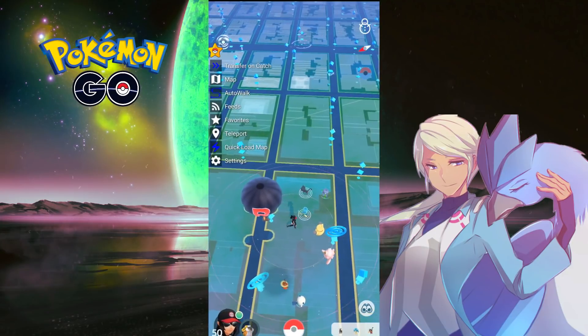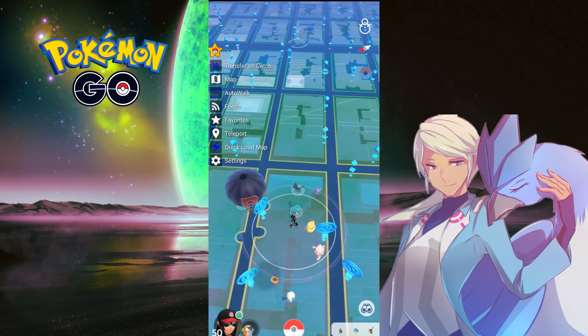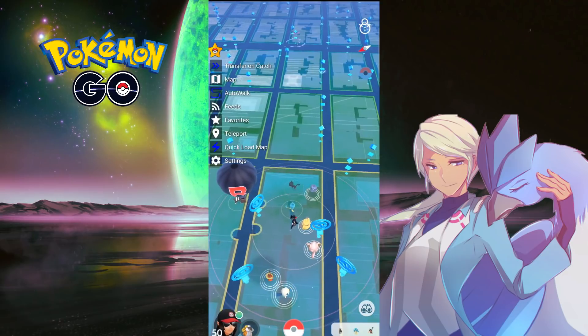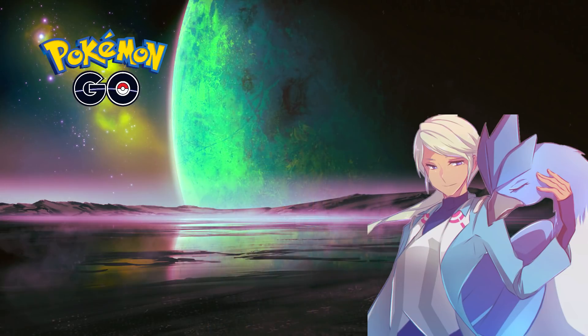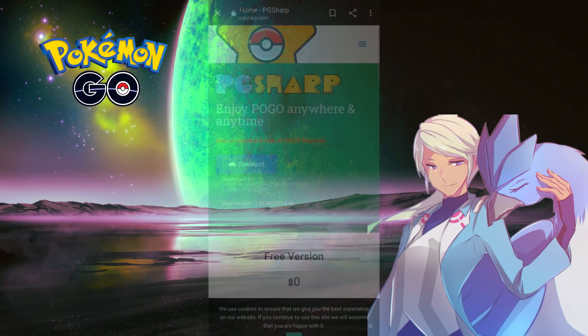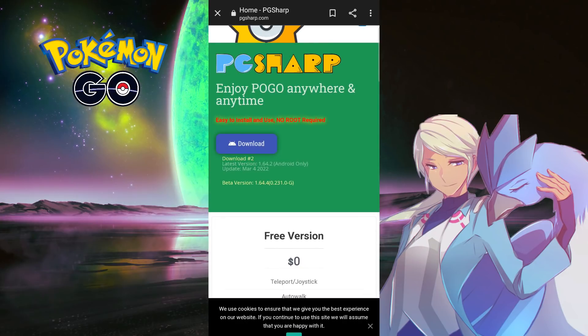Hey guys, it's Vicious here and welcome back to another video. In this video we're going to be talking about the latest update to PGSharp, which is 1.64.4, as can be found on their website. To download it, go to pgsharp.com and instead of clicking download, click the beta version right below it, which is 1.64.4.